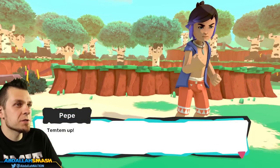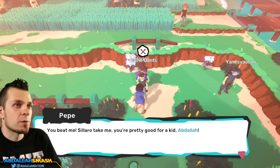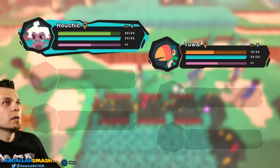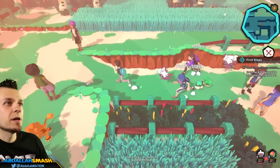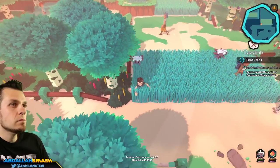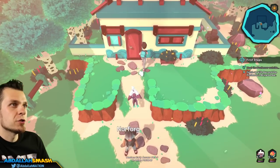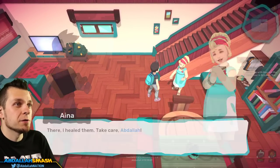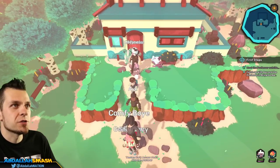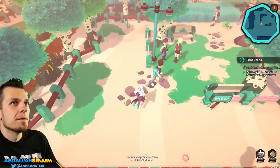Done — getting some experience for our Temtem and we've earned 43 of the in-game currency. You beat me — Silaro take me. You're pretty good for a kid, Abdallah. Thanks! Looking at my Temtem squad — our team is looking pretty weak right now so we need to find a way to heal. We can go all the way back home and if you talk to your mom you can heal up really quick. There we go, super healed. But it doesn't heal their exhaustion meter — she just healed your health, which is kind of lame. No worries, we're moving.